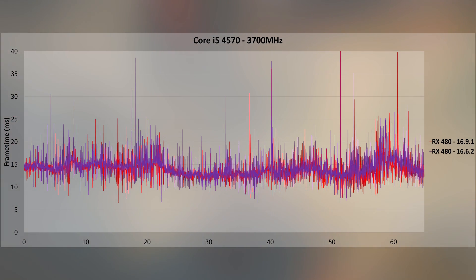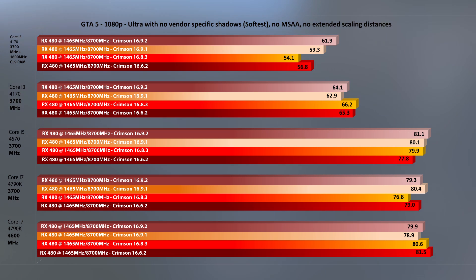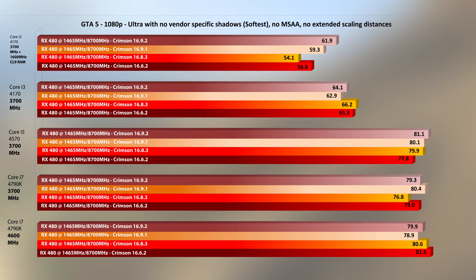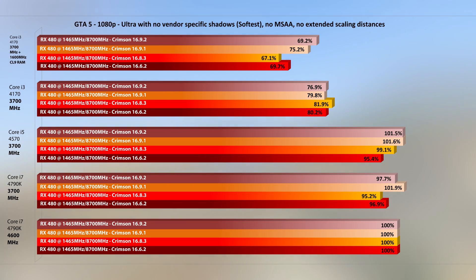In GTA 5 we again see the very first RX 480 driver delivering the top number when paired with the i7 — I ran the bench three times with the same result each time. We do see 16.9.2 performing well on the i3 with slow RAM combo, even better than 16.9.1, which made a good jump in this department. The best result is without hyper-threading and with the latest driver. There is no driver perfect for all games and situations — just different performing ones, depending on your configuration.